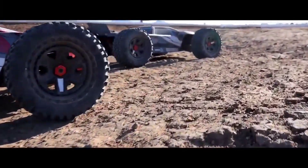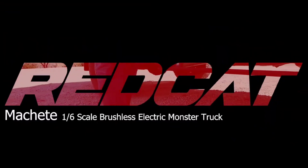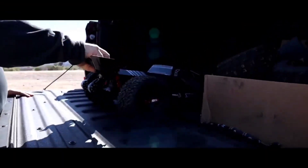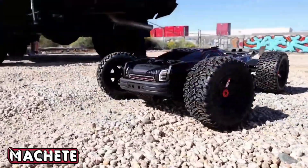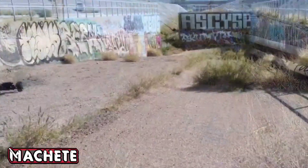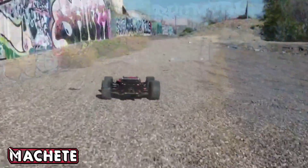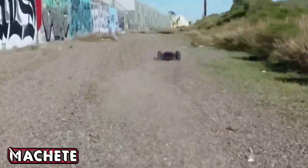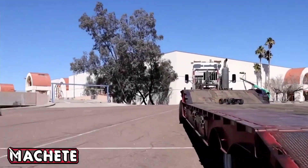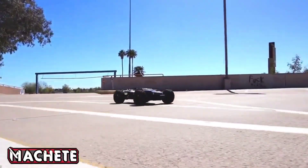This is JT with a quick RC update. Red Cat has announced a new 6-scale 6s car called the Machete. There are some quick promo videos on this. This looks to be pretty interesting — about the size of a Traxxas XRT. It does come in 4s and also 6s. You can see it running here. It looks like it's gonna perform pretty good, and it sits pretty low to the ground.